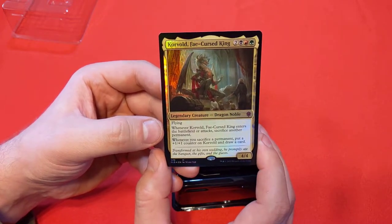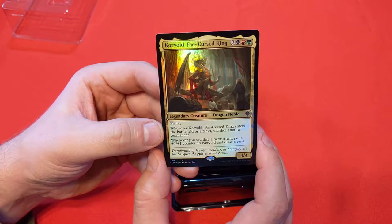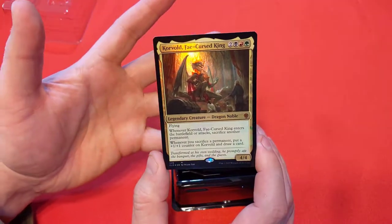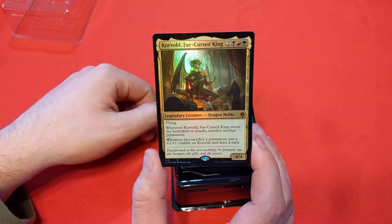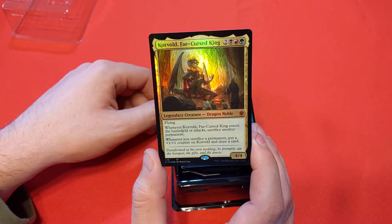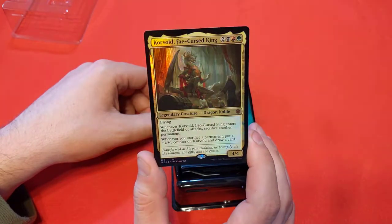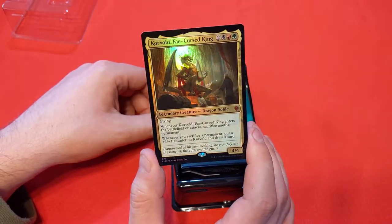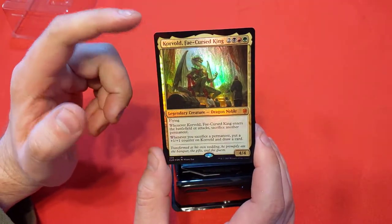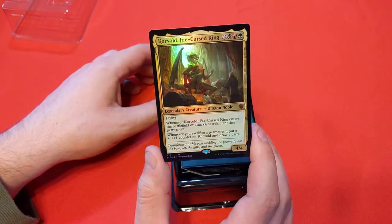This deck is going to be all about gaining value from sacrifice engines, I assume. Fetchlands aren't reprinted in here, and Fetchlands are a key essence of making Korvold a great and powerful card. Definitely some improvements if you're going down the commander route with Korvold. I think I'm going to put this guy into my Lord Windgrace deck, and anything else in this deck that may work for it, I'm going to toss that in as well.